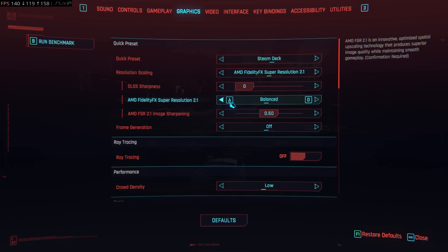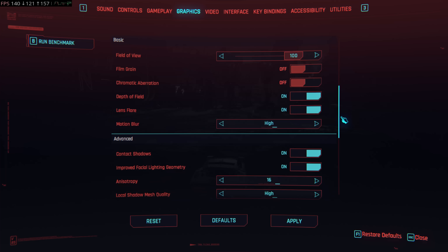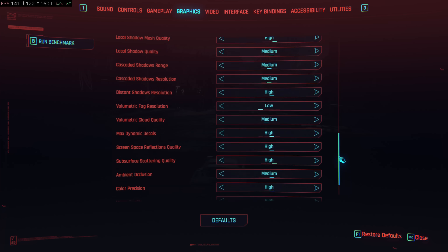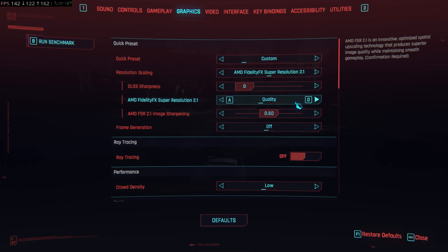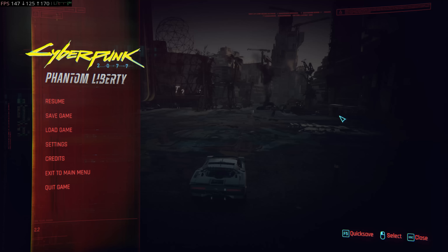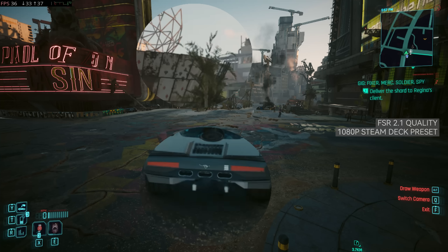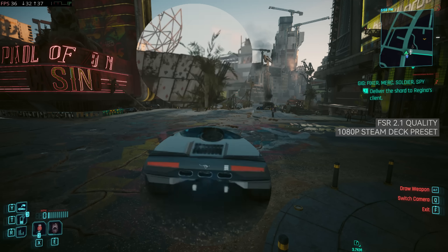First, let's check how the older version of FSR performs in Cyberpunk 2077. In Dogtown, the most GPU-intensive area of the game, I'm getting mid-30s FPS using the Steam Deck preset, with FSR 2.1 in quality mode at 1080p. Previously, FSR 2.1 was the better upscaler in this game because FSR 3 looks much worse. The image quality here is decent, though there's some noticeable shimmering on trees and cars. Performance-wise, it's totally playable with a controller — a console-like experience, so no complaints there.